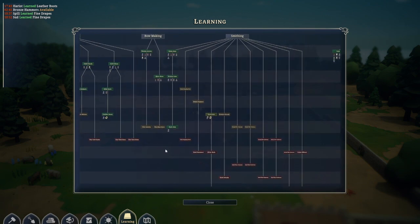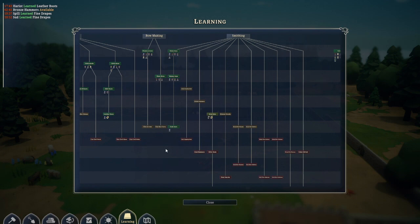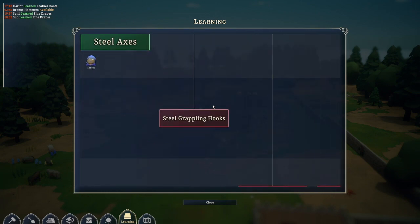How can you know what you can make, or what you should get so you are able to make it? For example, here we have the steel grappling hook, which is red currently. If you hover over it, you can see the ingredients and, most importantly, you can see the crafting level required. And because it's red, you can't even learn it.